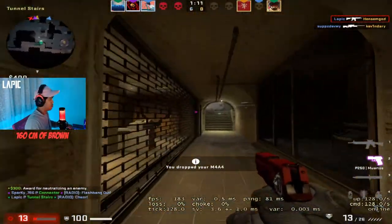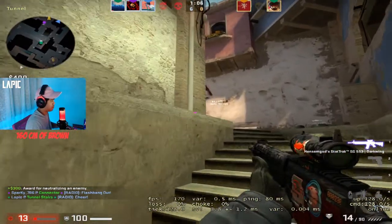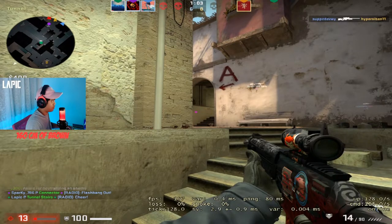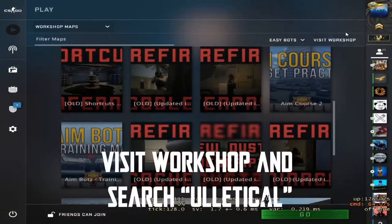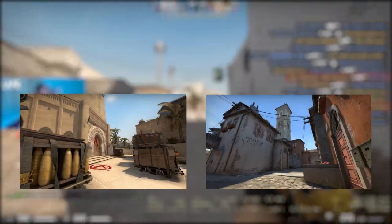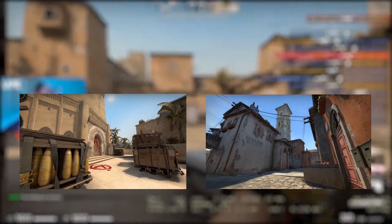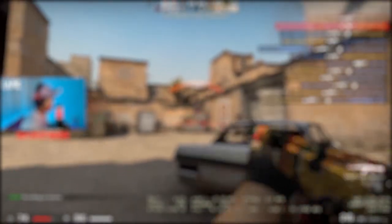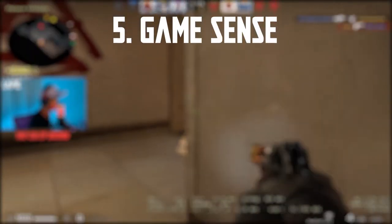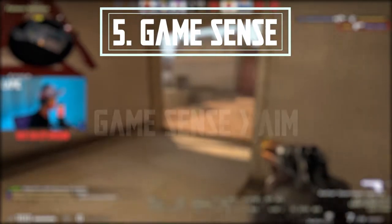There are plenty of YouTube videos covering smokes, flashes, common spots, and angles — I suggest you watch a few. Also watch some pro games and download pre-aimed maps for the two maps you've chosen. I say Mirage or Inferno because at lower levels players tend to pick either one all the time, so mastering either one gives you a big upper hand when going into the game.